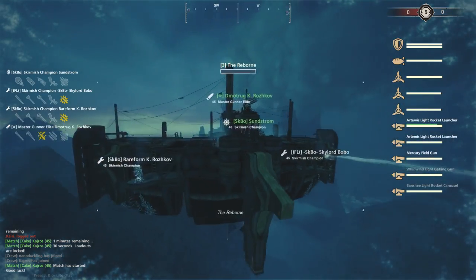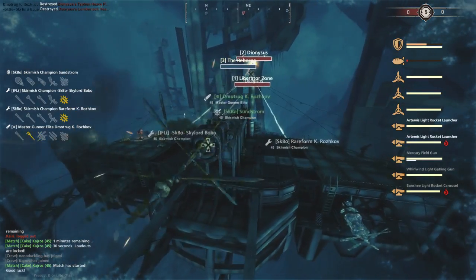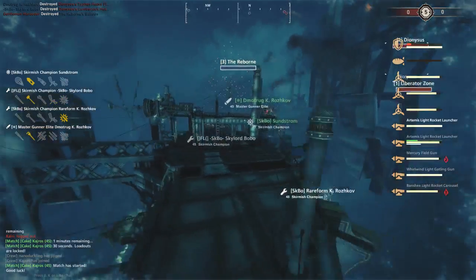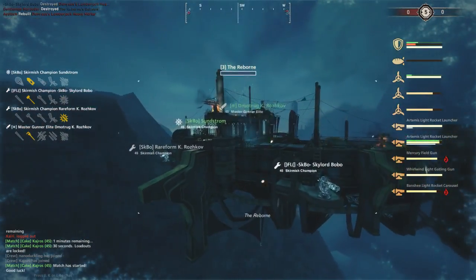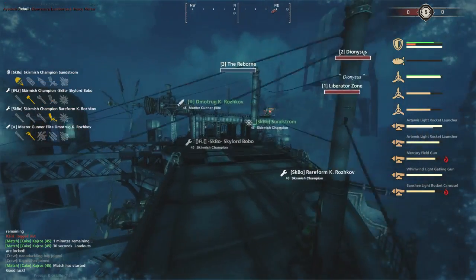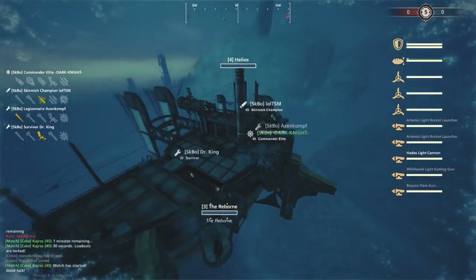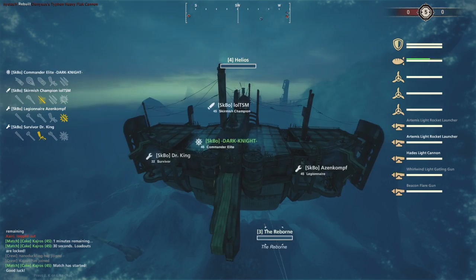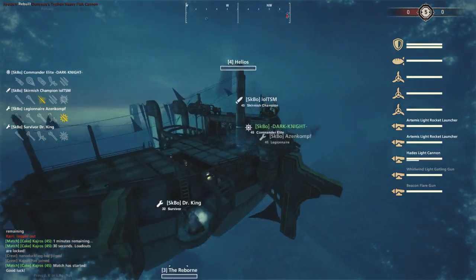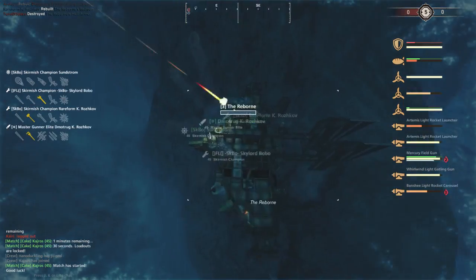For the Skyborne we have the Reborn, piloted by Sunstrom - a Mobula with top Mercury, left side Banshee, lower deck Artemis, lower deck Artemis, and right side Gatling Gun. The Helios is piloted by Dark Knight: top deck Hades, bottom decks Artemises, and wings are Flare and Gatling. Fire is already going down on the Dionysus.